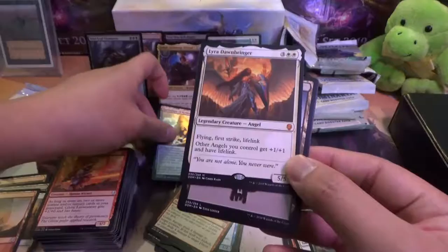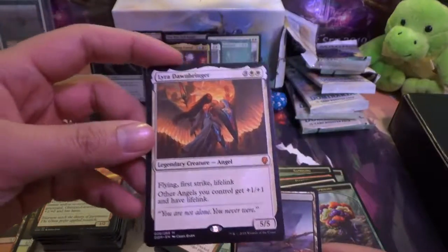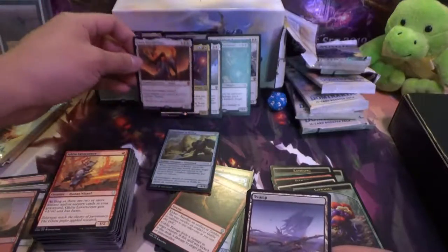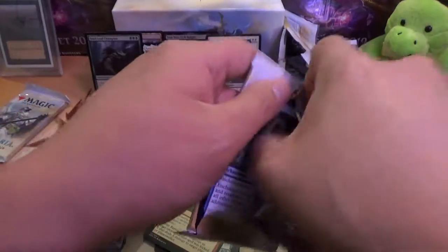Oh, here we go — Lyra Dawnbringer, just one of the pretty good hits. Flying, First Strike, and Lifelink. Other angels you control get plus one, plus one. Five, five for five mana. Okay, so we got one Mythic — pretty good for 10 packs.